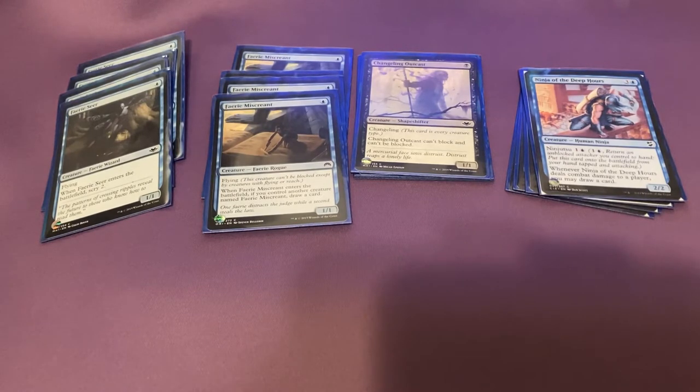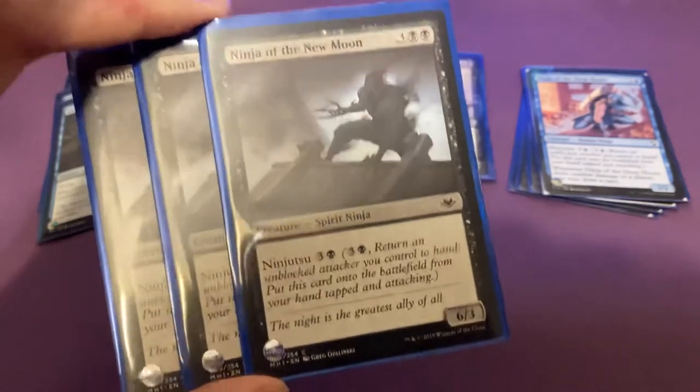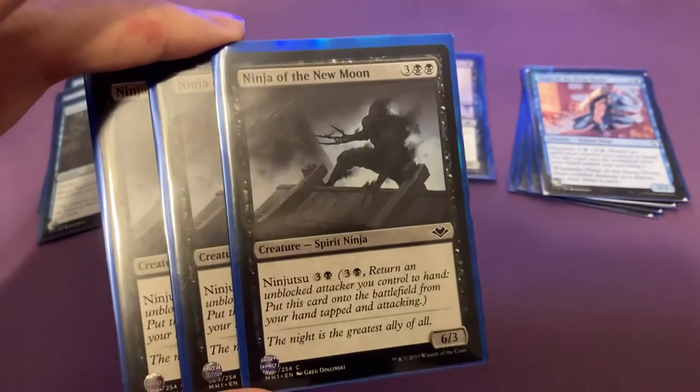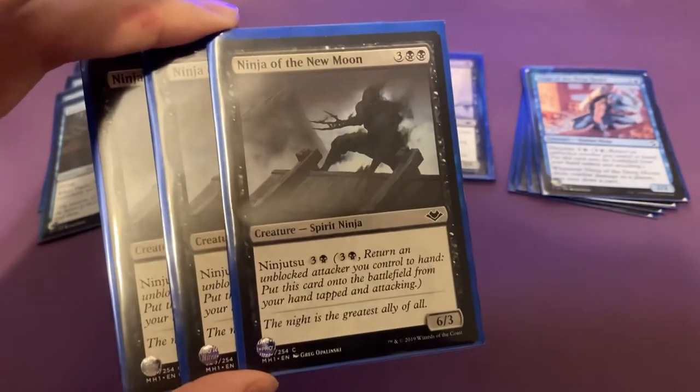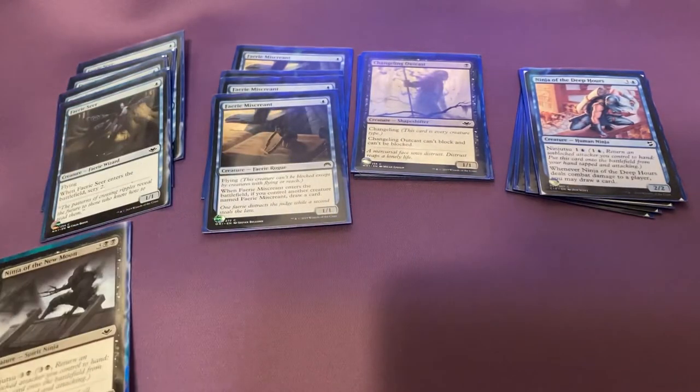Next up on creatures, we have three copies of Ninja of the New Moon. This is one of your quote-unquote bombs. It's a four-cost Ninja — Ninjutsu two, three and a black. It's literally just a huge beast, a 6/3. That's some good power right there.